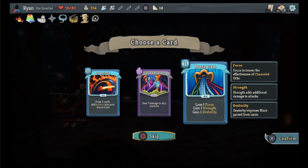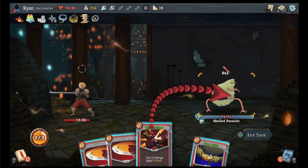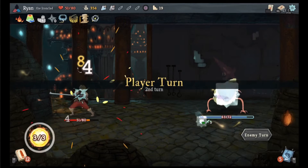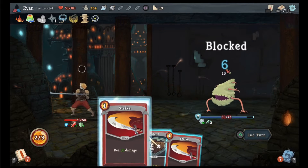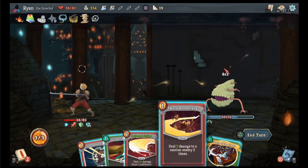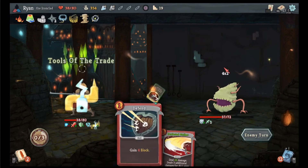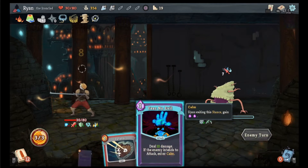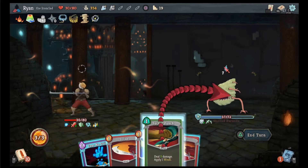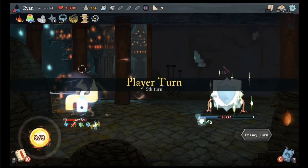I don't think I really care about focus. I haven't picked up anything orb-related so that's kind of just a free dex and strength upgrade basically. There we go. We'll do that as well. You're going to attack me — I think that's fine, we're gonna sucker punch you. Enter calm, even though that doesn't really matter. We'll do that to get the strength increase. You're gonna heal seven huh. Sword boomerang, concentrate, strike.